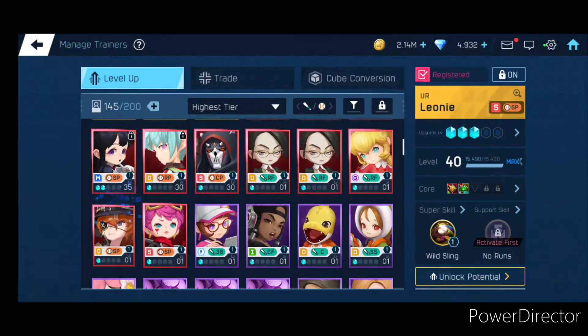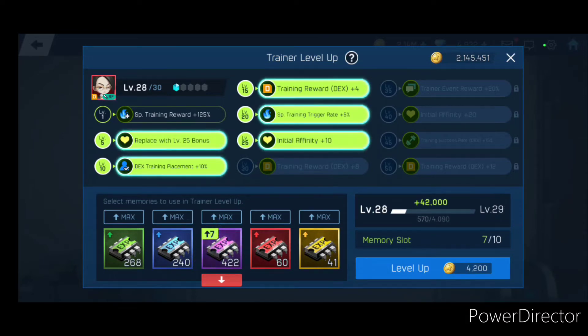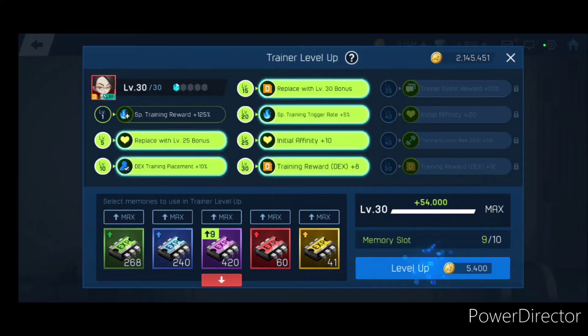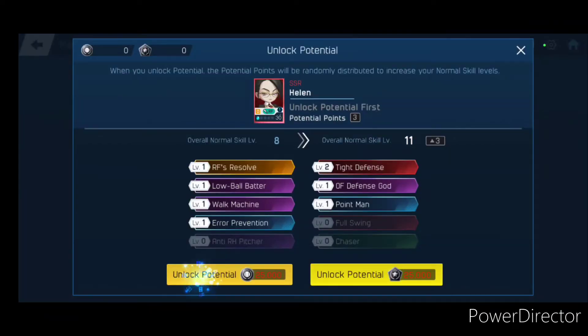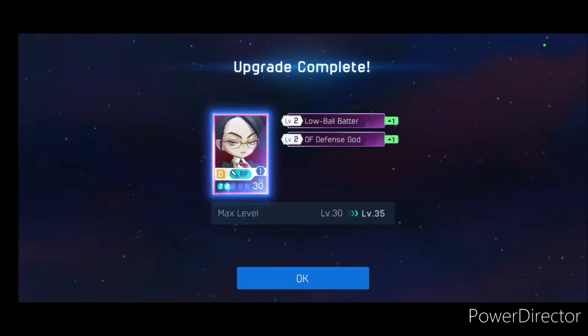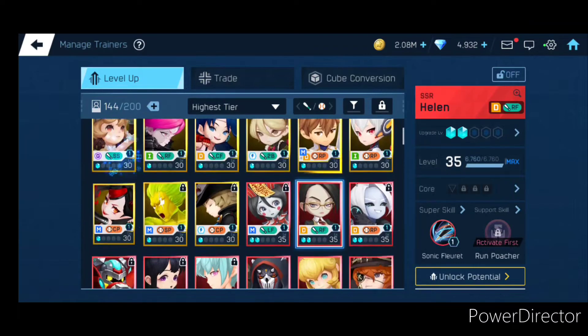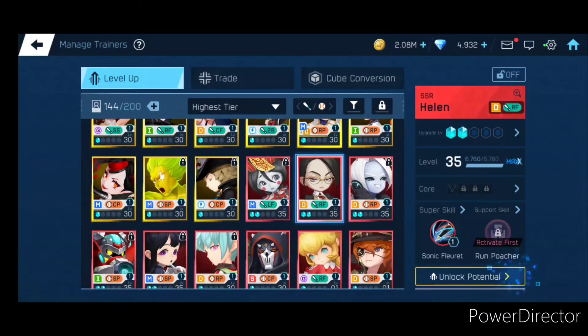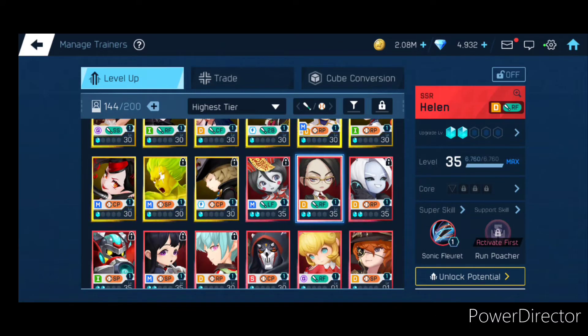For trainers, I have Helen and two Helens, so you can upgrade them. You click on their level — level one right here — you click Upgrade, and you see how she's getting all those levels, she's getting stronger. Then because I have another one of their people, you can upgrade her further. Since I have one more picture of her, I can use it — voila, now she's stronger. You can keep on doing that all the way up to five. There's more stuff to this — the cores, you can upgrade the supers. That's the Trainers.